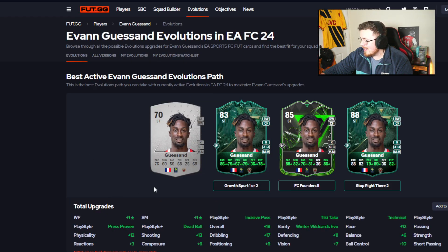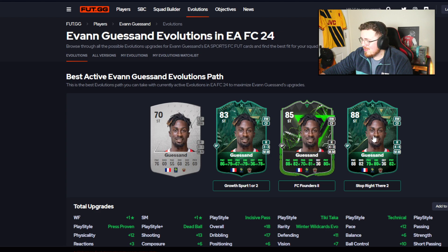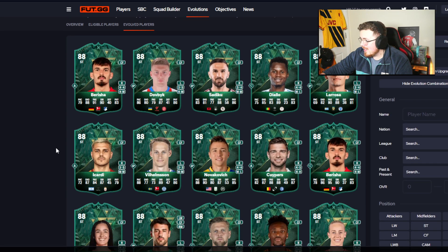It's got to be a Team of the Week surely. One or two into FC Founders and then the Stop Right There will get you this card — doesn't look too bad. But once again, if he was on the market he'd probably still be cheaper than the 75k this evo is requiring. Any proper standouts? I'll check out the unchainable options in a second — I just like doing chains first.